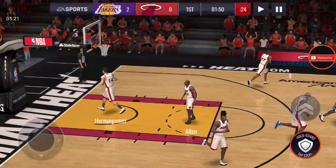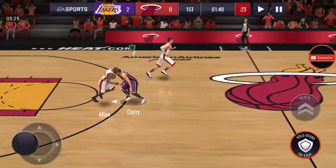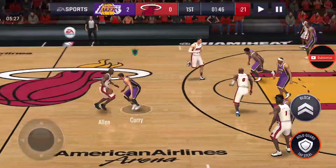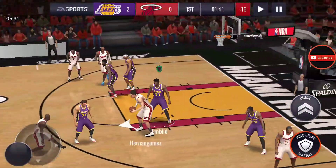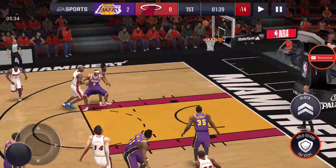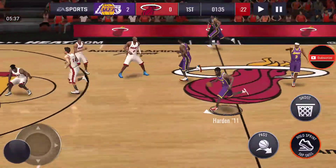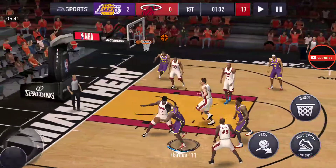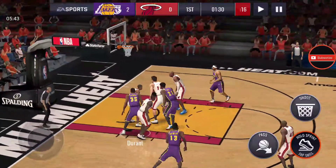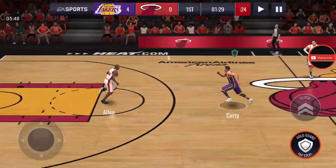Hitting that. I forgot to show you guys his stats, but he has like 92 contested shot I believe. This card is good. Block that — James Harden with the rebound though. Cash! This is super worth it guys.